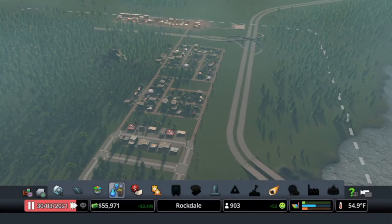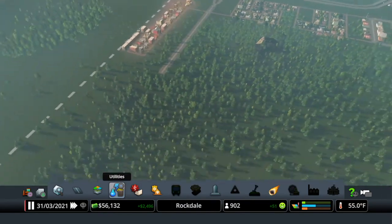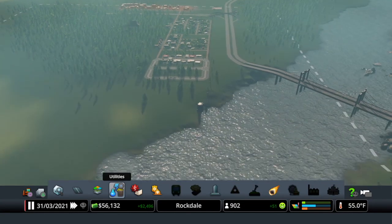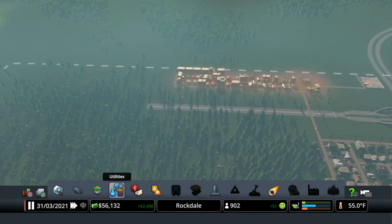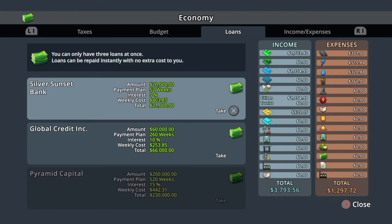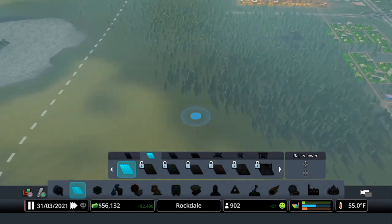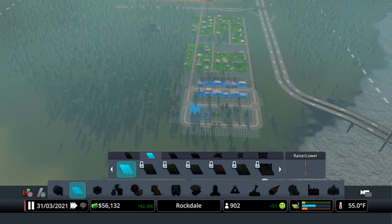Before I do anything I'm going to pause it. I'm going to definitely need fire and police. Before I do anything, I've got to think about money. I do have two loans that I have not taken - I have 20 and 60. That's a good amount I feel comfortable with. Then I'm going to go ahead and connect this road down and come into here.